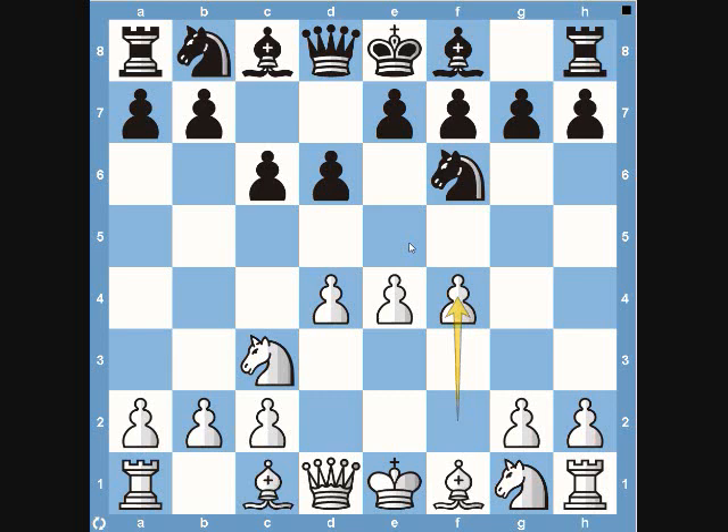Tal plays pawn to f4, which makes a lot of sense — trying to attack the center. He could have also played knight to f3, which is the safer move. Both are fine moves attacking the center and trying to gain center control. But f4 is a lot more aggressive, and as I told you, Tal is a super aggressive player. Anytime there's a choice between a safe and an aggressive move, he's going to take the aggressive route. Very good move — trying to completely dominate the center of the board.